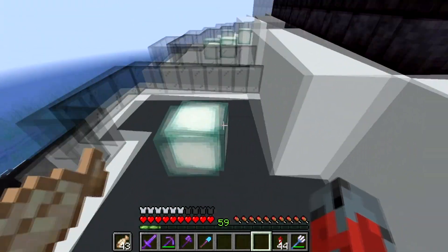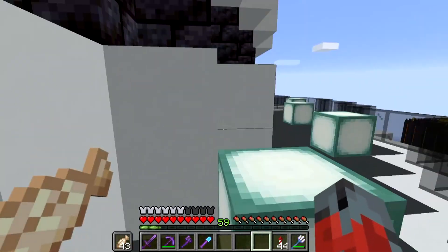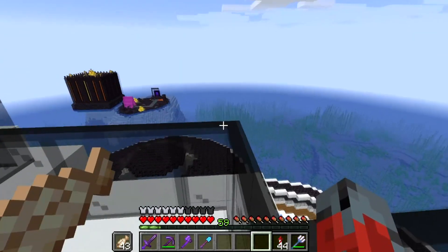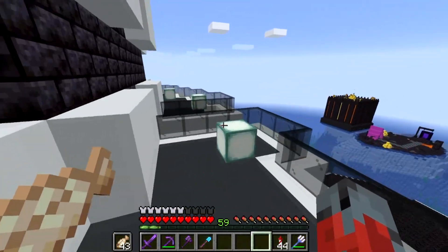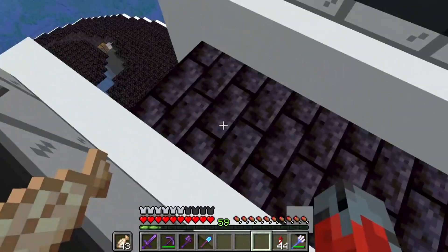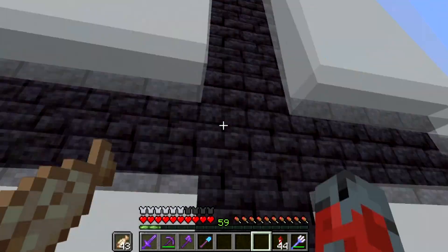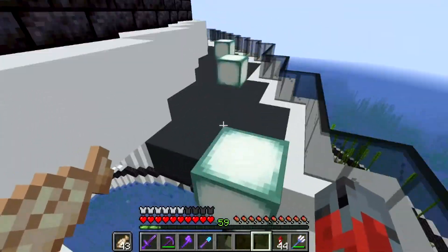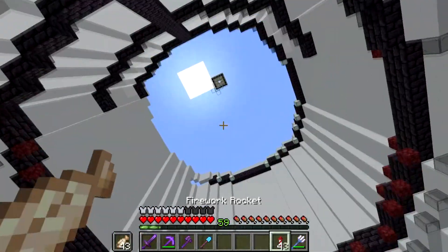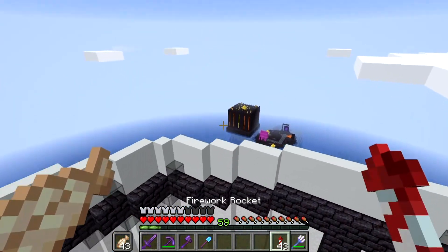Up here I've put black glass with some gray concrete as the floor. I might put a door in this area so you can come out on the back balcony and look over. I was thinking of having water drip down there but I didn't like that so I destroyed it.